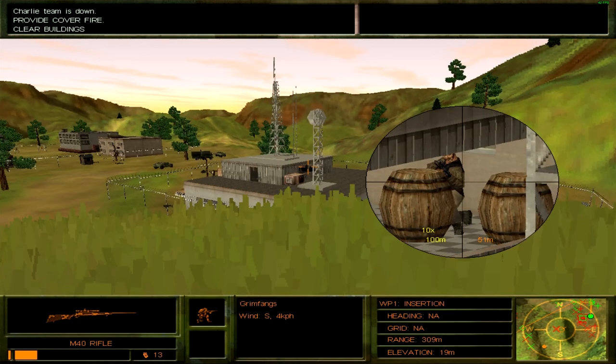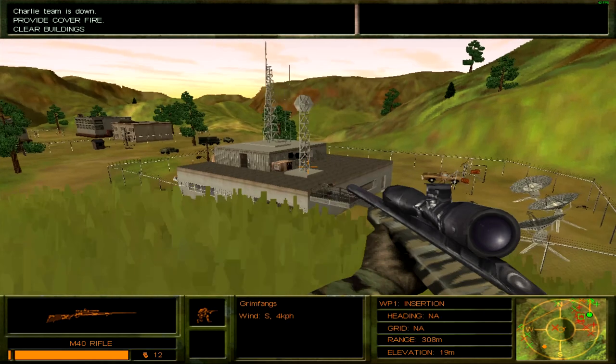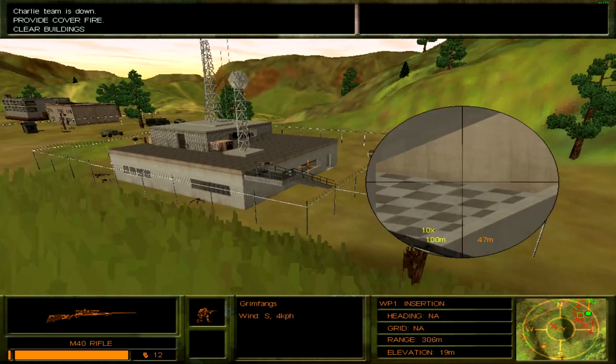At this point all we have to do is just clear the buildings of enemies and we're golden. Although to that effect I feel like I might have prematurely emptied all my ammunition.